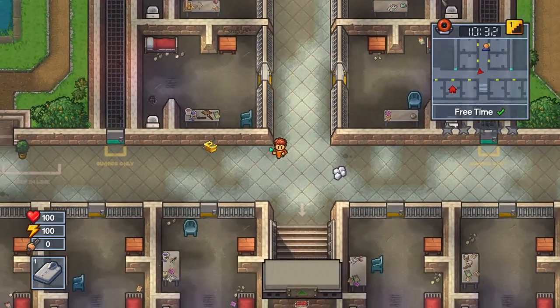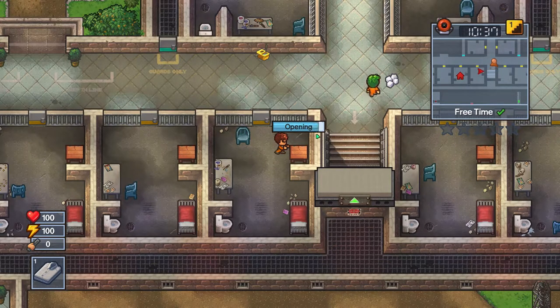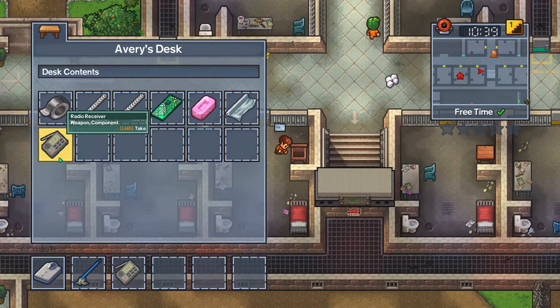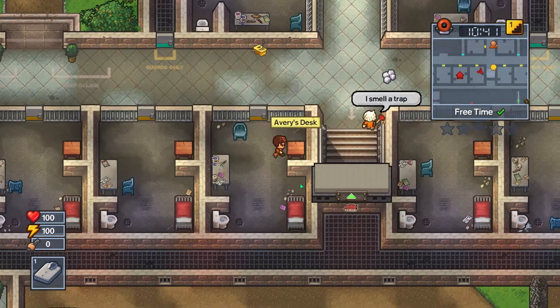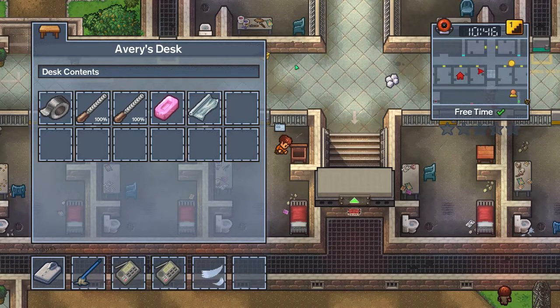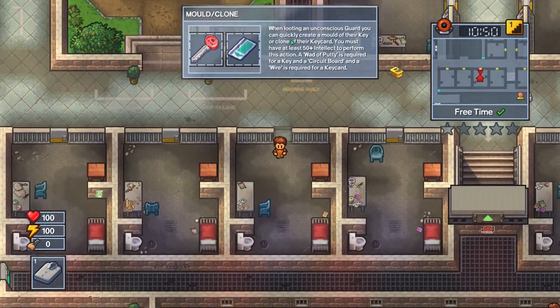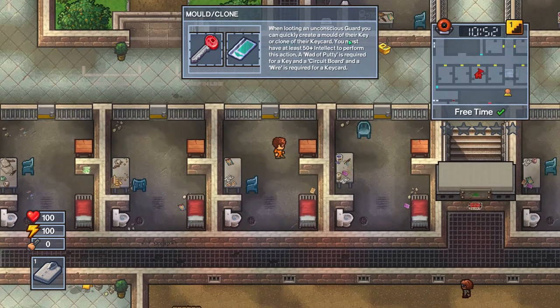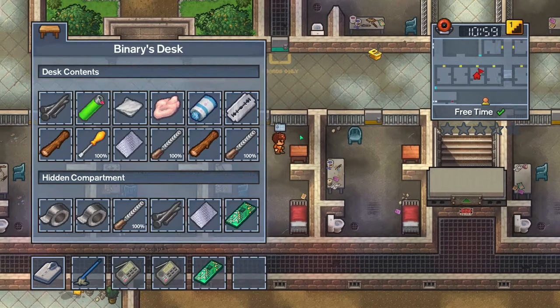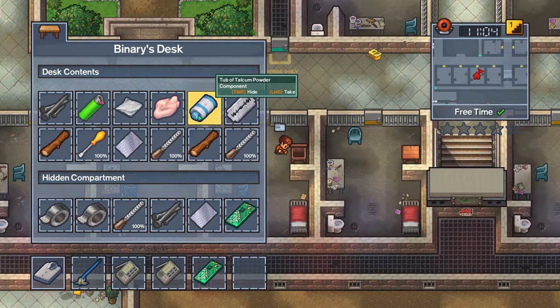Cutting our way out feels kind of too easy, and it's also very similar to what we did in The Escapists 1. I think I might need that circuit board. Let me know what you think. You can also quickly create a mold of a keycard or clone it - you press E on a looting card. Anyway, let me know what we should do.